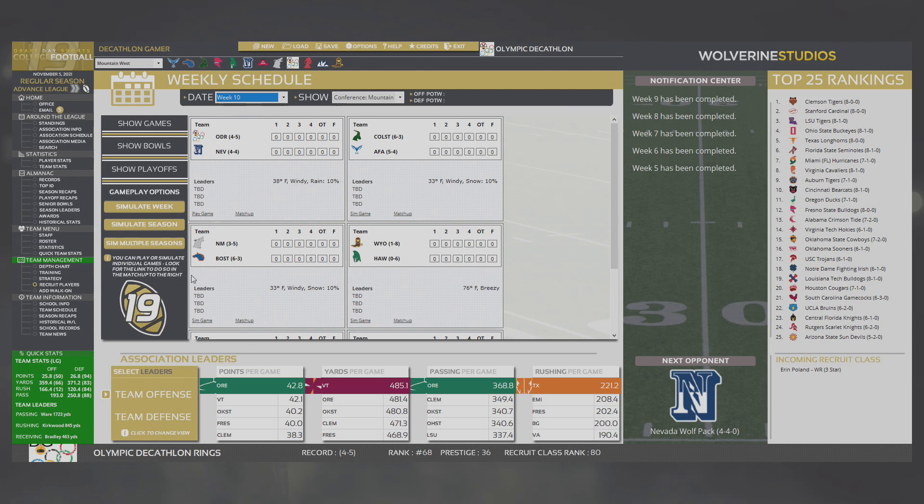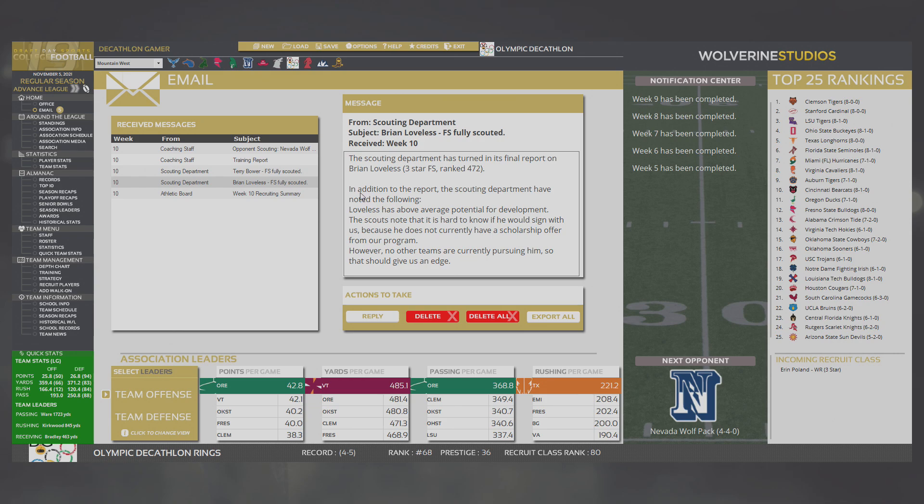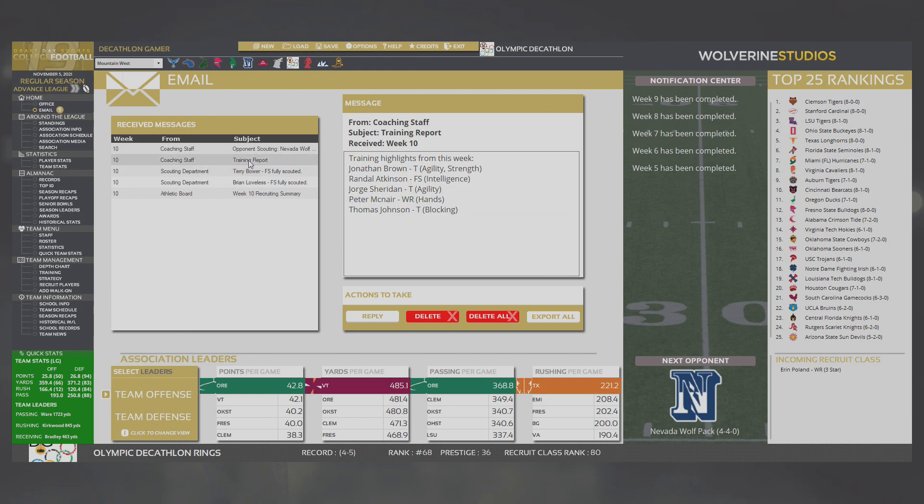Rank drops about 20 spots after that loss, and we're 4-5. Nevada's up next — that's a 4-4 team. No new recruits, so nice to have one though. Recruiting summary — Joyner, a four-star cornerback, signed up for Nebraska. That scholarship offer came out of nowhere and they took it instantly. Harold Rodgers is gone but we knew he was going. Only five players improving this week, but three of them tackled, and Jonathan Brown improves in two areas.